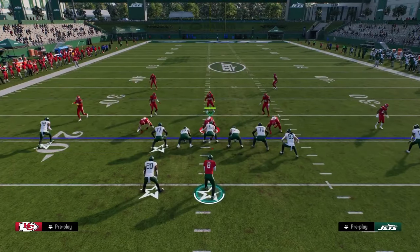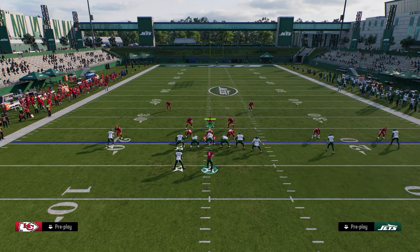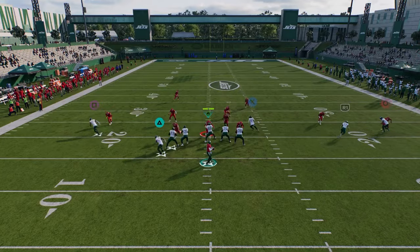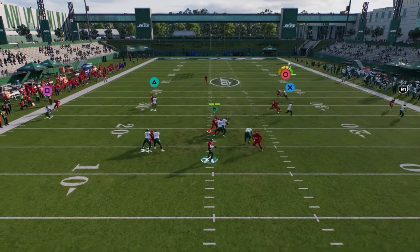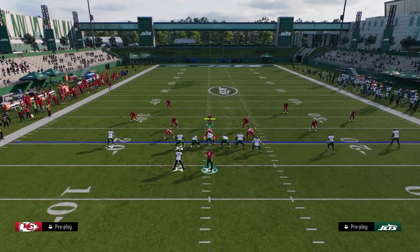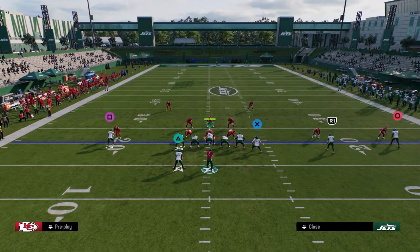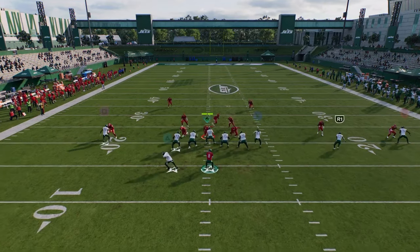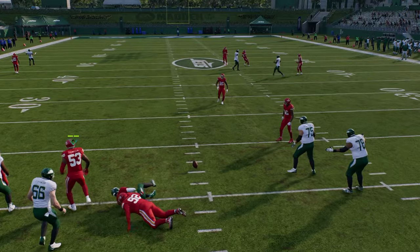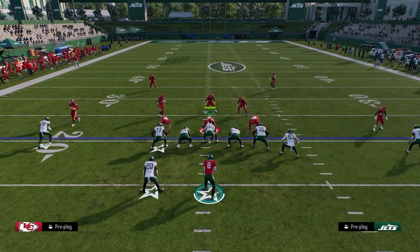If they want to play man coverage, we can go back to that tight end whip play — still really effective. I like to stem it up between 12 to 15 yards. This post is really good against man. If you don't want to get bagged by that, you can also just en route him. Press man is something else — you're going to have to have some plays for press man this year.